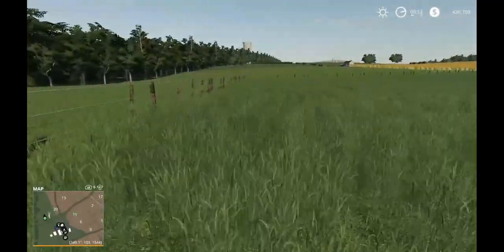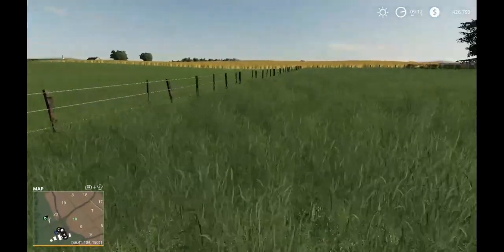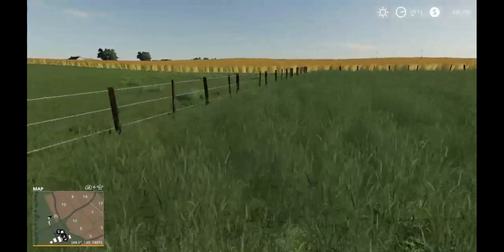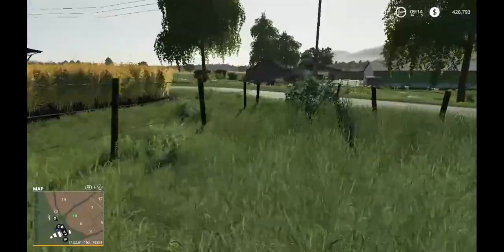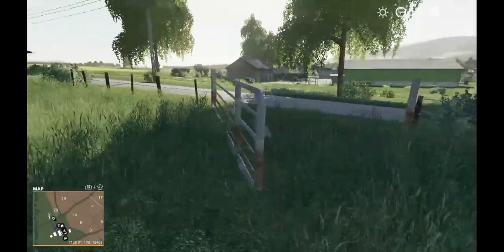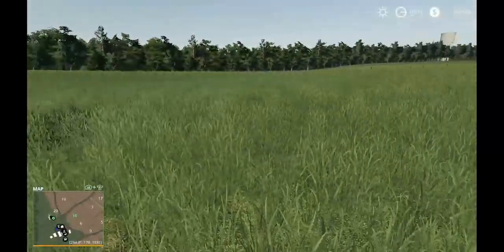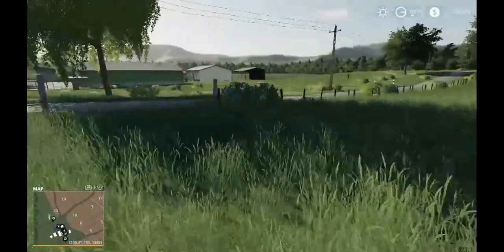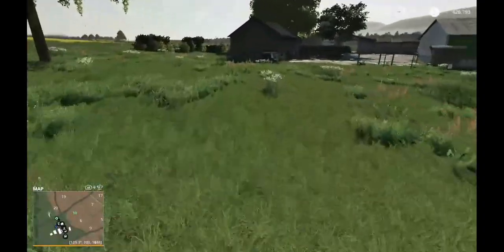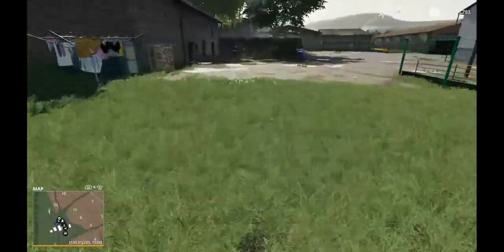Is there even an entrance to this thing or is it legit just like a pasture? Hello, entryway, where are you? Yeah, I think — oh here it is! So we could do grass right away if we really wanted to.